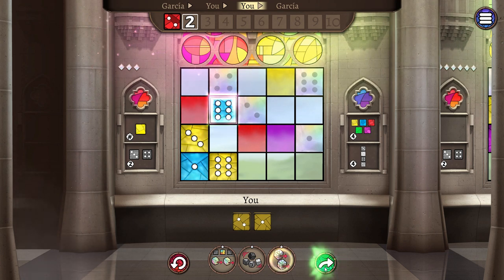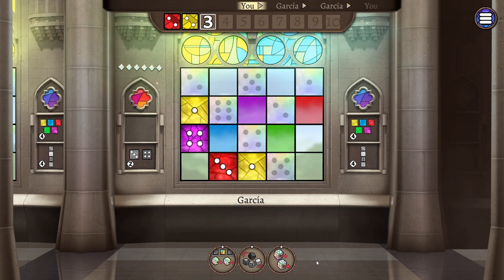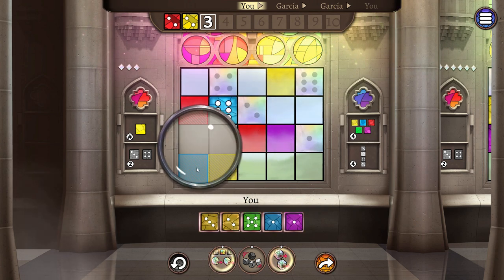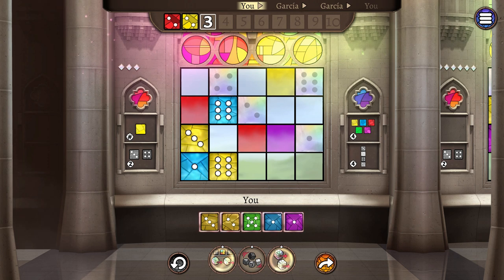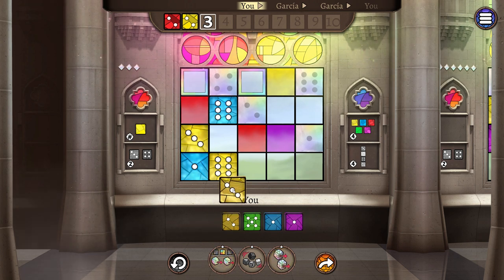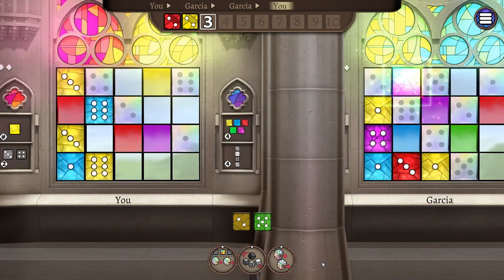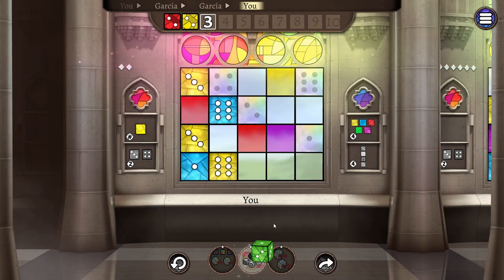I'm not gonna claim to be a master at this game and I might not win, but we'll find out soon enough. One feature of this game that's extremely useful, especially if you've ever played the physical game, is that if you hold down your mouse button you can actually see what color the squares are underneath your dice. So we're gonna go for this yellow three somewhere up top, then pass it on to Garcia. I'm going to use the Glazing Hammer power, which will spend one of my gems and let me reroll all the dice currently in the pool.